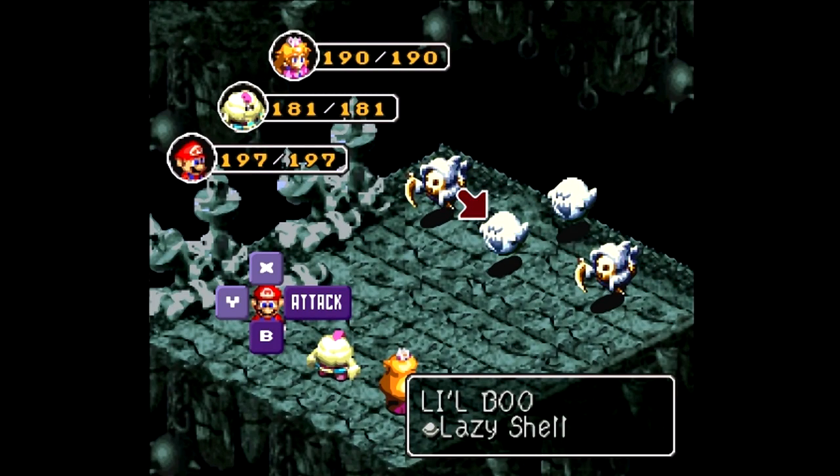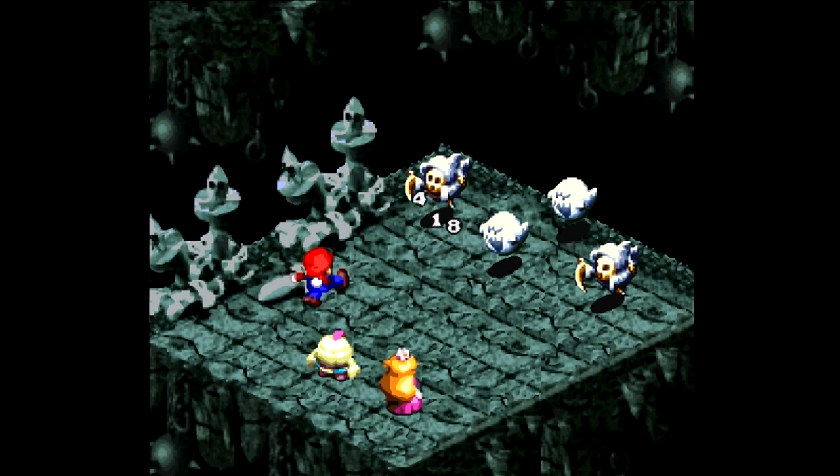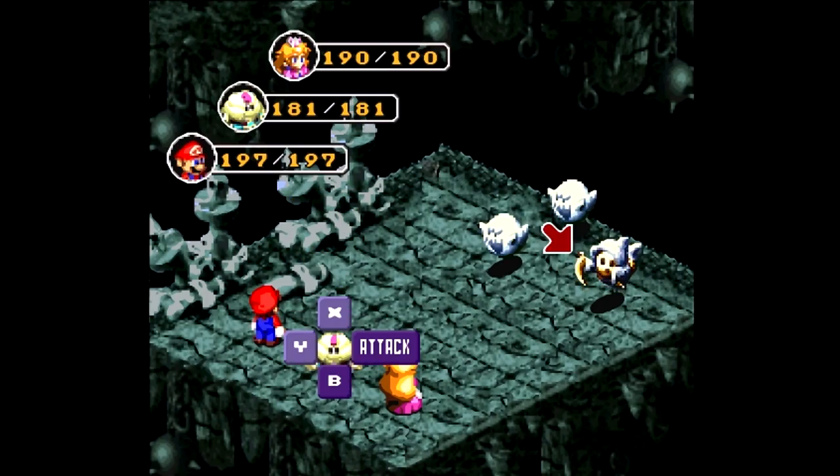We got another new enemy here: Little Boo. Let's see - they don't have any weakness, and they're immune to jump. But they do have pretty tough physical defense. I've got to take out the Glum Reapers first, because they can actually kill me. So let's go start with that.